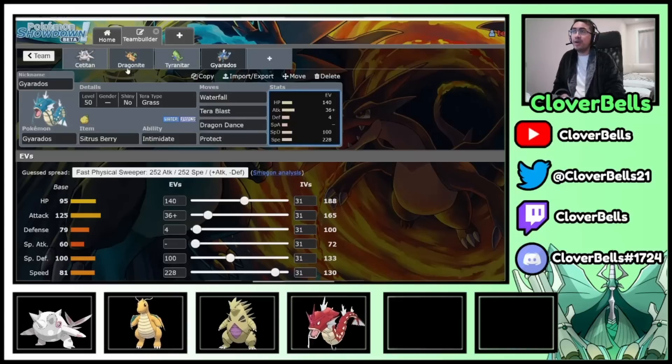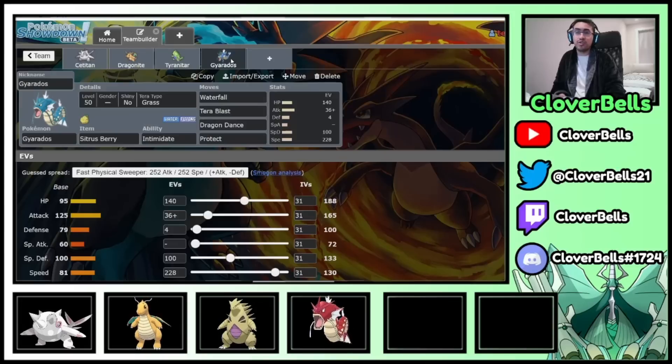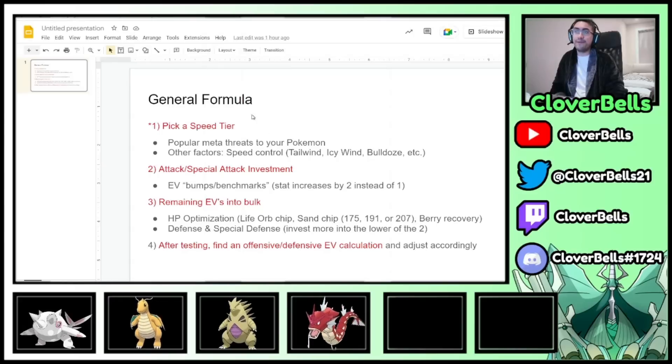Hopefully you learned how to create EV spreads. We showed you item optimization for HP, speed tiers, EV bumps and attack nature, and defensive EV calculations. I didn't do offensive ones, but that's up to you — you can always do those yourself. The formula is: Speed Tier first, Attack investment, HP Bulk, and then Damage Calculation for the fourth factor. Hopefully you found this video informative and it gave you a few ideas on how to EV your Pokemon for competitive play. We'll be back with another video. Peace out and have a good night.